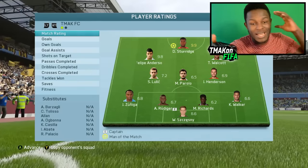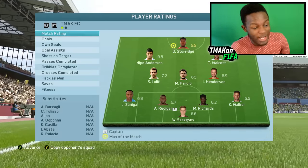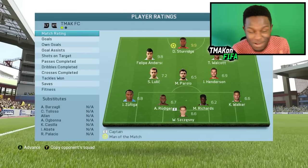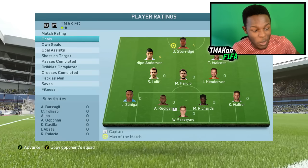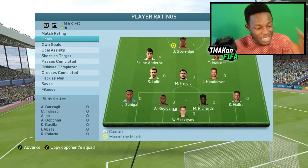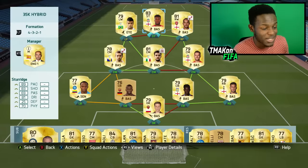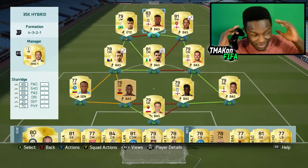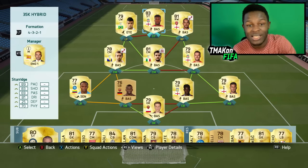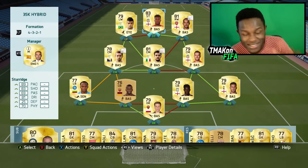Man of the match was Sturridge with a 9.9 rating — freaking insane. Philippe Anderson got a 9.8 rating, which is insane as well. The goals came from Sturridge and Philippe Anderson, four for each of them, and those two alone just destroyed this guy. Players are now needing contracts, healing cards, and all sorts. The team is just insane. You can cash in on the market crash and build a decent sweaty team — this is the team to build.